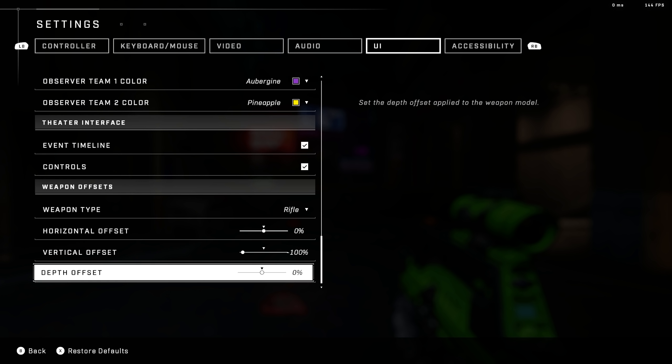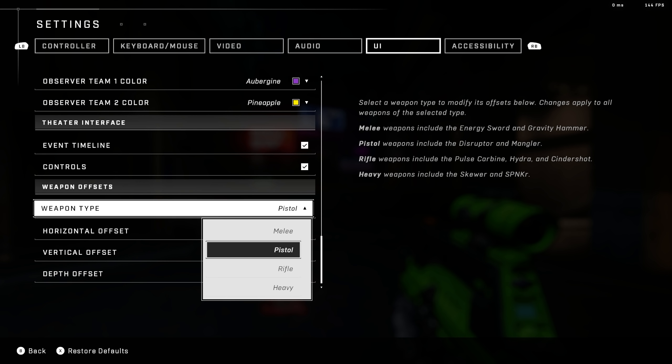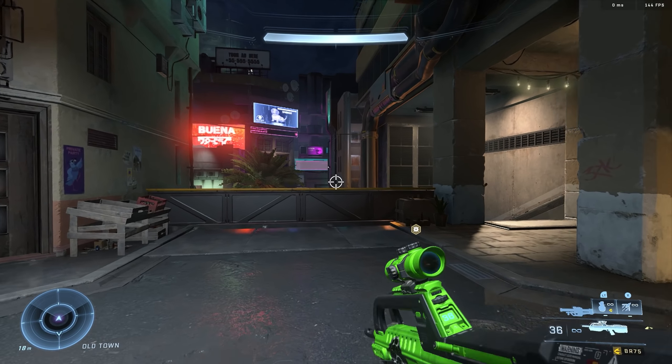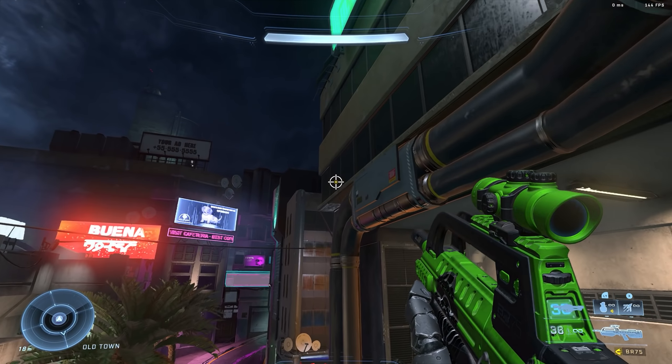At the very bottom of UI is probably one of the most common questions I see in comments: how do you get your weapon model to look like that? I lower my vertical offset for the rifle, which tucks the BR down further lower on the screen so you've got more screen real estate. You can go in and customize all of the other weapon types as well — for a rocket launcher you can drop it down nice and low. I think I just drop everything on vertical offset to 100%.